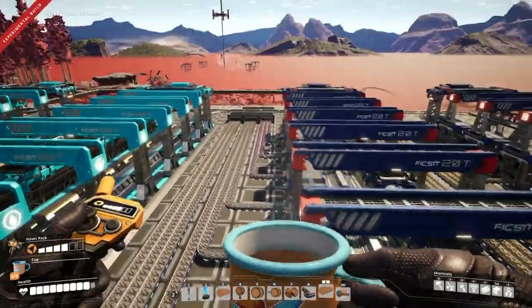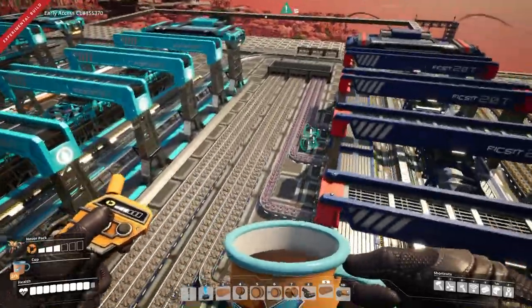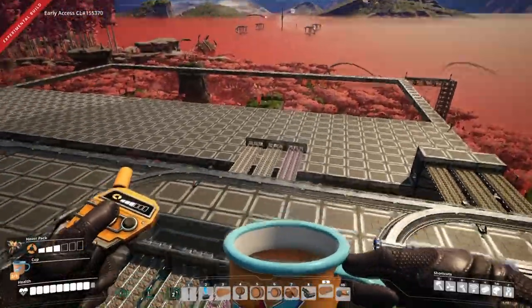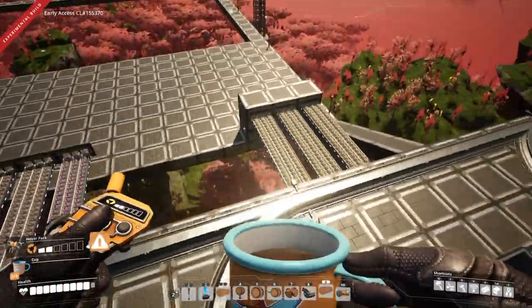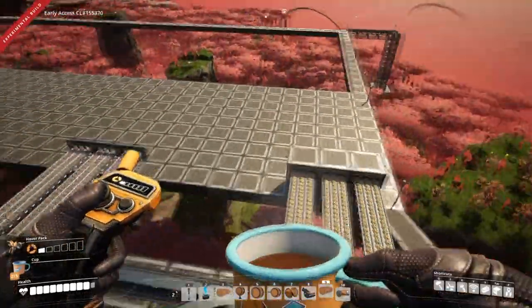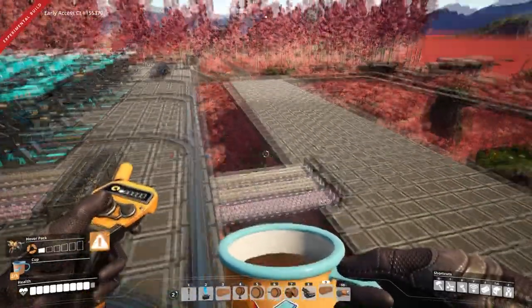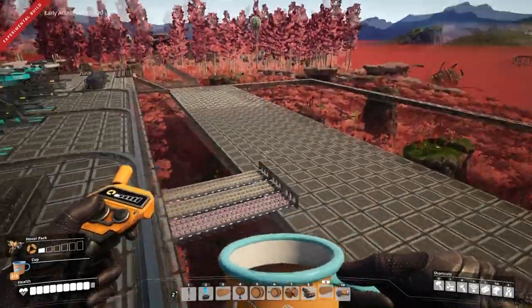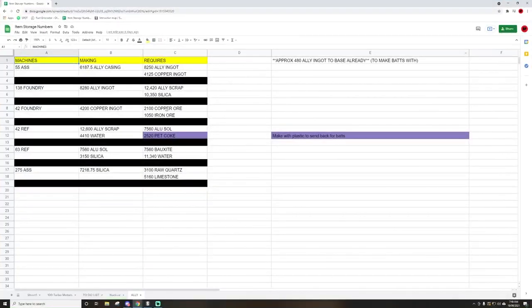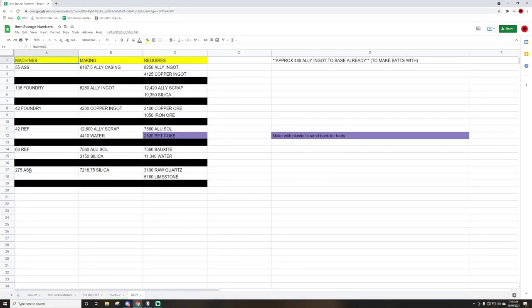In the last video I briefly showed some of the quartz coming in by train — most of it's coming in by belt. There's one pure node of quartz left in the map now. There's a whole bunch of iron because the recipe we're going to use is that aluminium casing to make the copper ingots, and then there's a hell of a lot of limestone here for the cheap silica recipe. I'm going to expand this factory as I need to. It's going to be pretty big: 275 assemblers making the silica, 42 foundries for copper ingots, another 138 foundries, and then 55 assemblers.